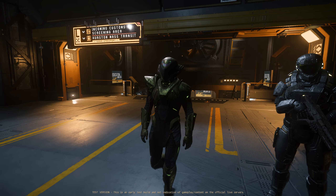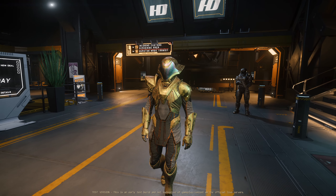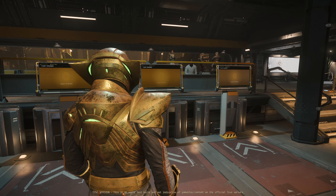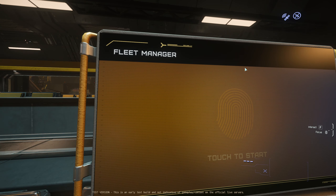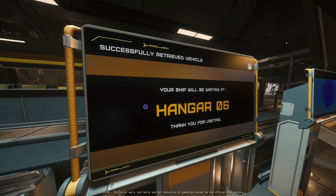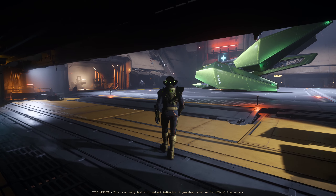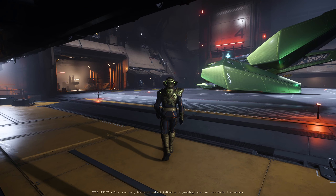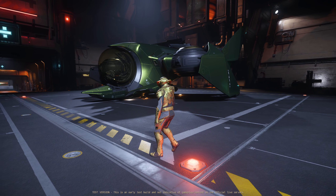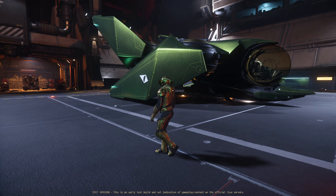Right now is the perfect time to be jumping into Star Citizen. Whether you're a veteran player or brand new, never signed up and ready to start playing, it is the perfect time because we have the Illuminala event going on. And right now we also have a ship on the EPTU that I have been waiting for for years — the Santok-Yai. We're going to be hopping in this ship today, checking it out, and hopefully it lives up to the expectation. I have been waiting for this ship for a very, very long time. It is gorgeous — the green on it, the way it glistens, the way it sounds — absolutely everything about it so far is amazing. But hopefully it lives up in the live version of the game.